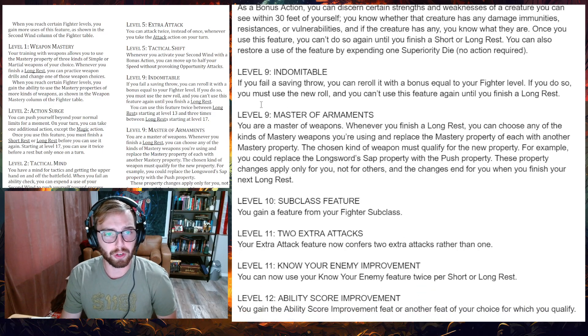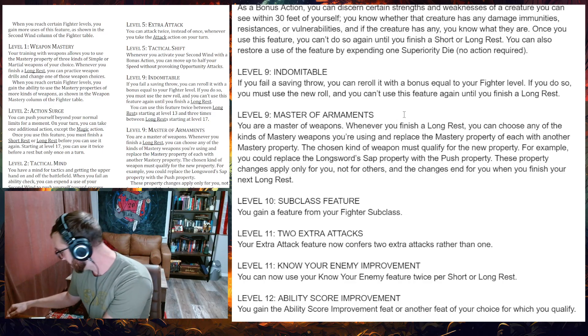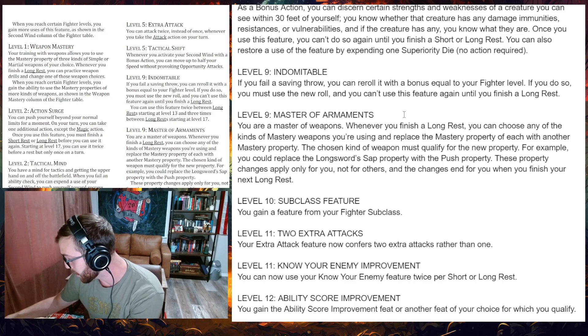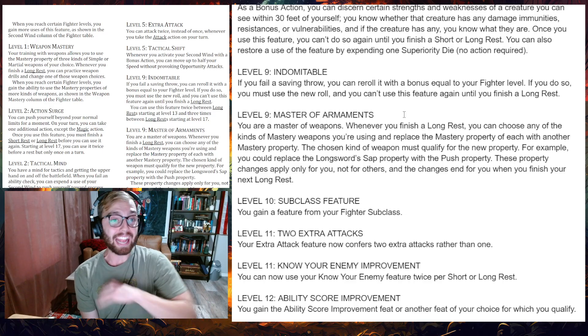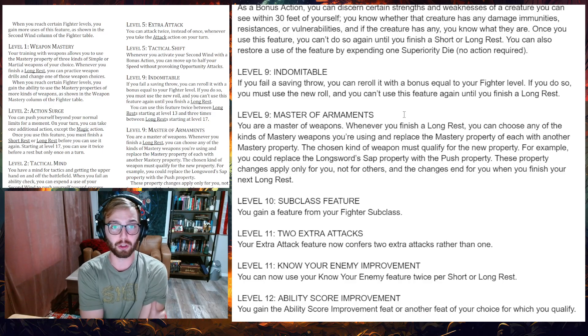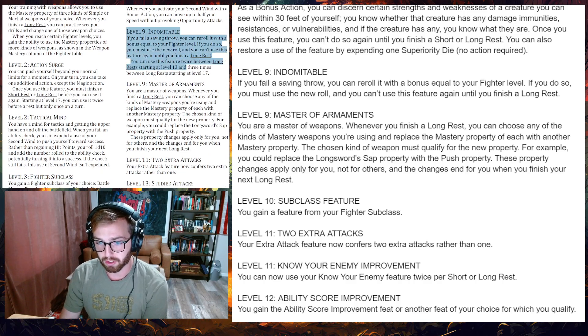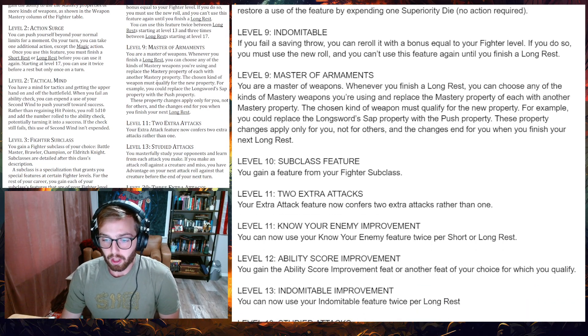Level nine: Indomitable. If you fail a saving throw, you can re-roll it with a bonus equal to your fighter level. You must use the new roll, and you can't use this feature again until you finish a long rest. This is actually much better than before — previously you could just re-roll it, but now you re-roll and gain a bonus equal to your fighter level, so at ninth level that's a plus nine to the saving throw. Incredibly good — it makes you much more versatile against spells, traps, and effects. That change was made in the Unearthed Arcana.